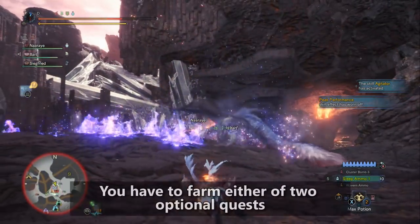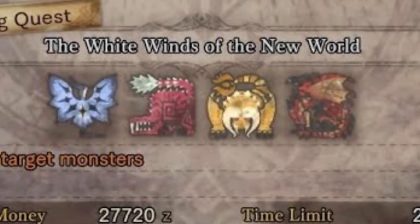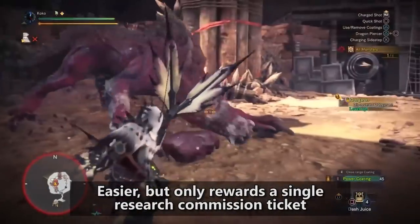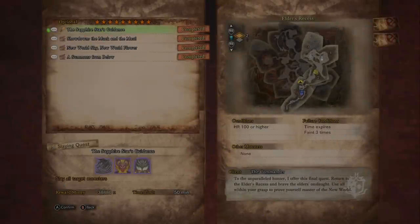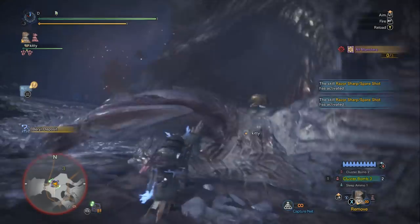Basically there are two optional quests: the White Winds of the New World and the Sapphire Star's Guidance. White Winds has a bunch of threat level 2 monsters and you fight them in the arena — it rewards one research commission ticket at the end. The other one is the Tempered Elder Dragon optional quest where you fight Kushala Daora, Nergigante, and Teostra, but it rewards two of them.